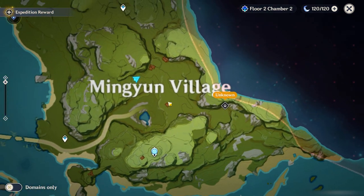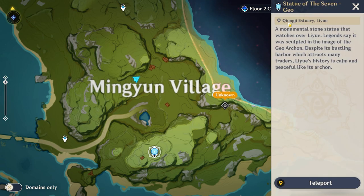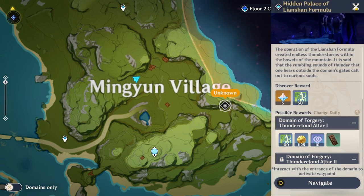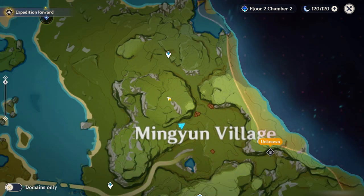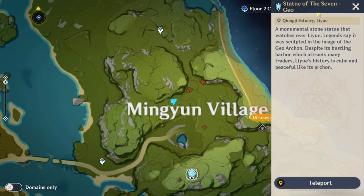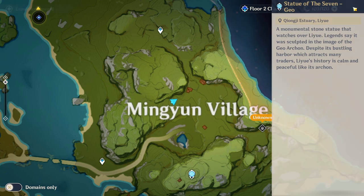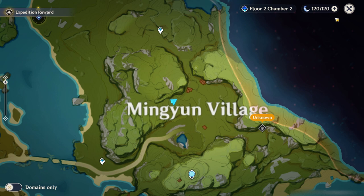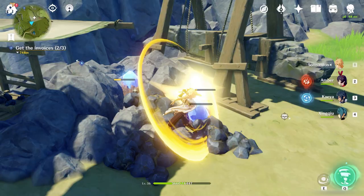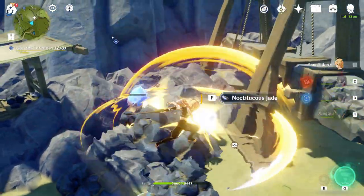If you look here in the mountains near the Mingyuan village, here's the Statue of the Seven in Chongji Estuary, and this place is the Hidden Palace of the Anshan Formula. The closest spot — the easiest spot to do it from — would be from the Statue of the Seven, because that's on a big mountaintop and then you glide down. If you go right here in this section, you've got a bunch of Hilichurls that you have to defeat, and then here you've got Noctilius Jade.